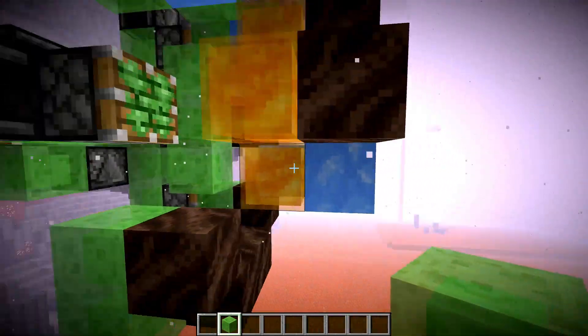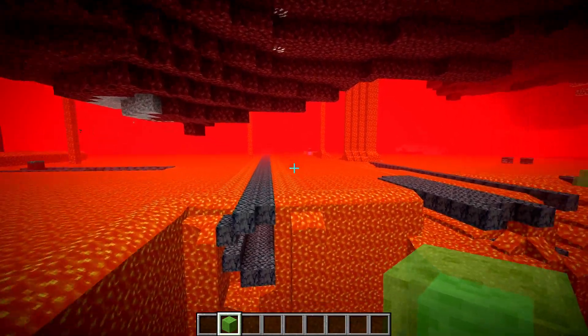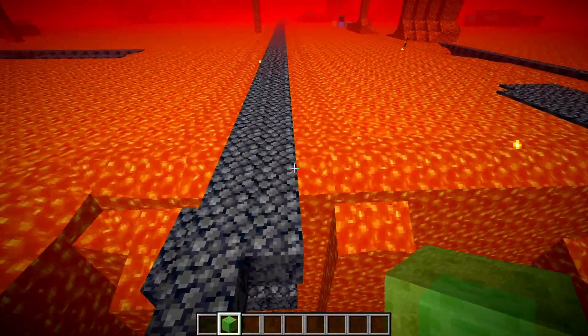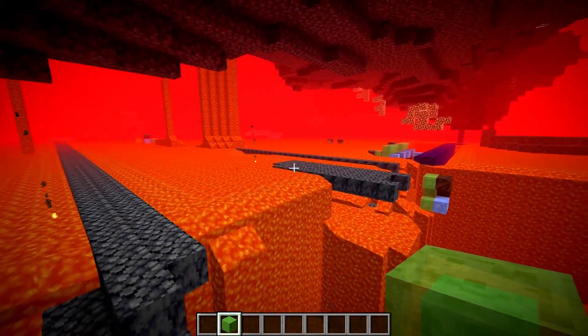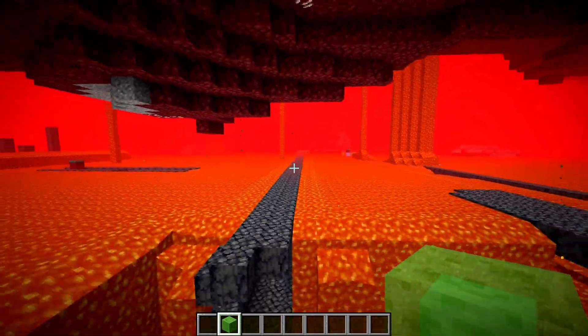If you want, you can fix it up and I'll show you one more thing of how I usually do it. What I would actually do is find a nice open space — this isn't a great example since I pretty much used all the lava around here — but I'd find a nice open space where it's all just lava for a while so we can see this thing fly.